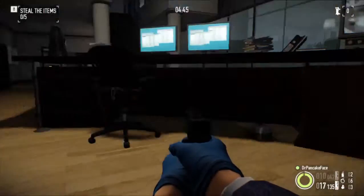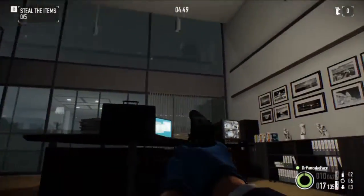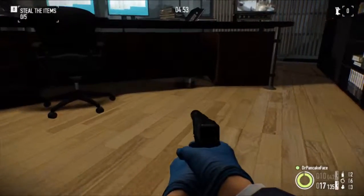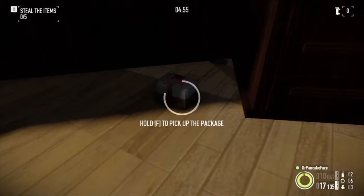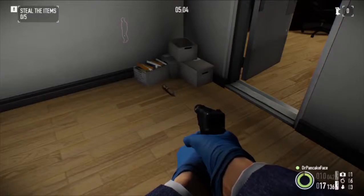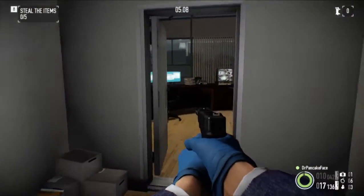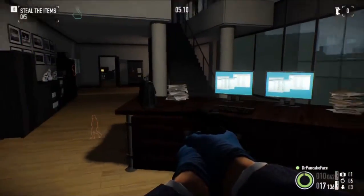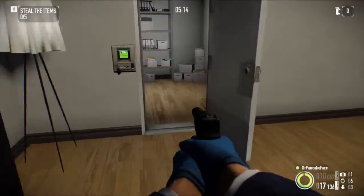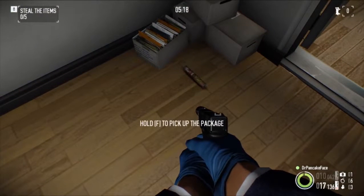Here we got package number 8. We are on the middle floor in the main office. Right here under this desk, we got ourselves package number 8. Here we got package number 9 — also on the middle floor right here in the main office. There's the desk. If you go into this server room and right next to the door, we got package number 9.